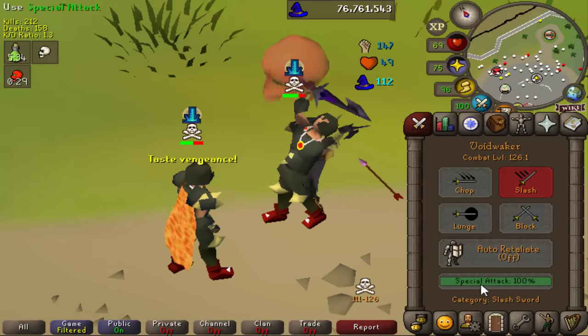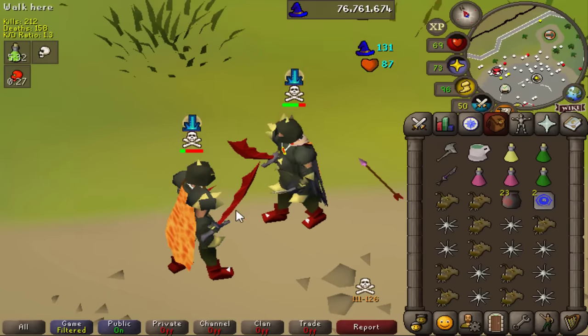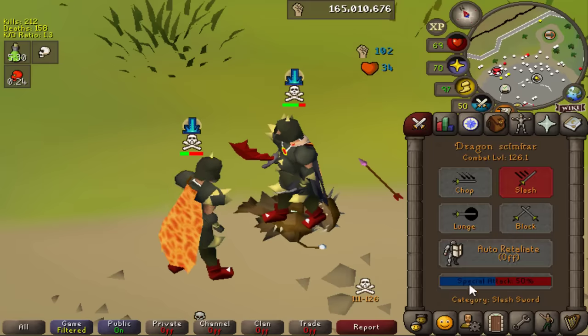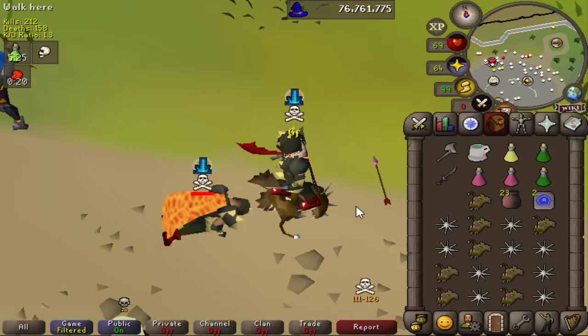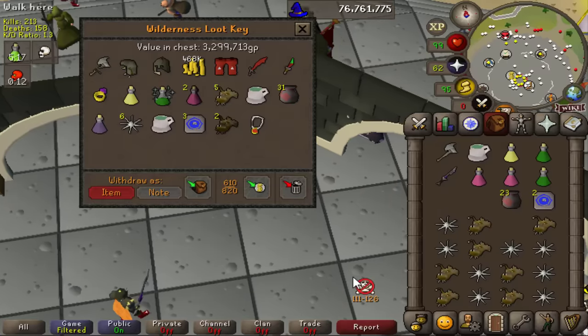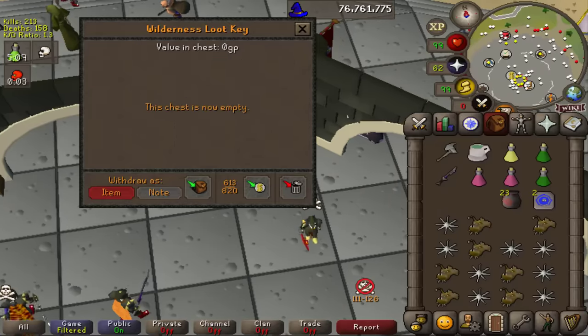Let's go ahead and break his vengeance and pull out that Void Waker. Sometimes it's better to just rely on the Void Waker - we haven't even eaten our food yet, but with that second special attack we didn't even need to. This is a pretty average loot here, 3.3 mil, representing someone who doesn't have a plus one spec weapon.